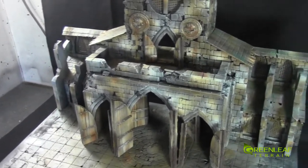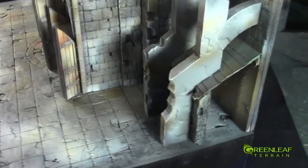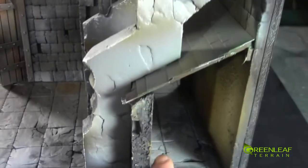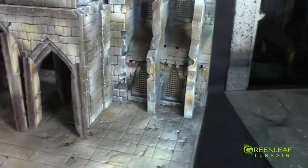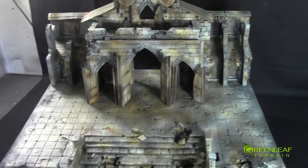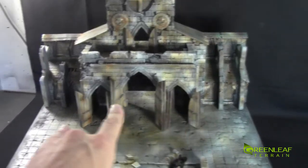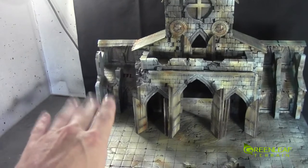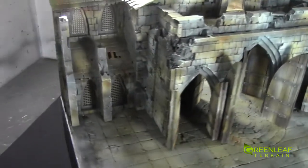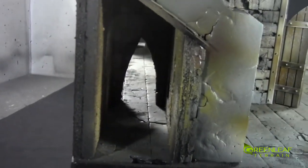Turning it around, there's a little alcove here between these two buildings with a small door, though this section isn't super visible through the grate. If you put a tea light or two back there, hidden behind the pillar, you'd get a nice flicker of light coming through. On the other side there's a bit of destruction on the flying buttress.